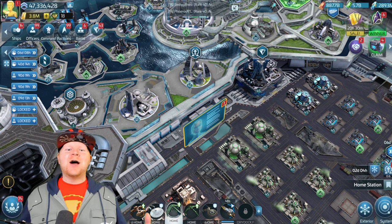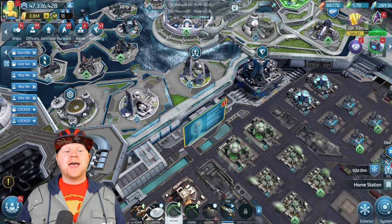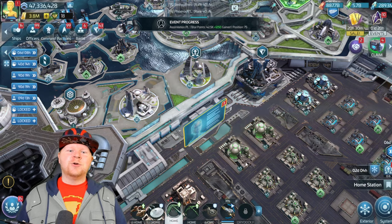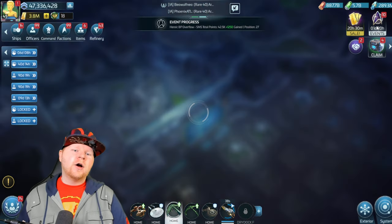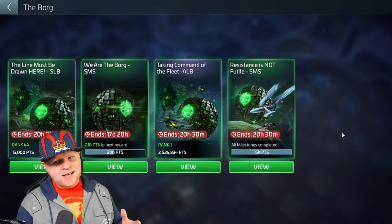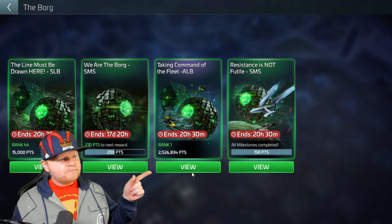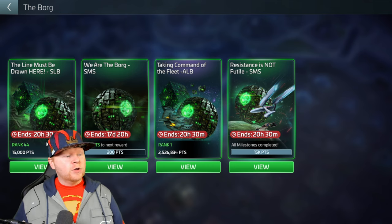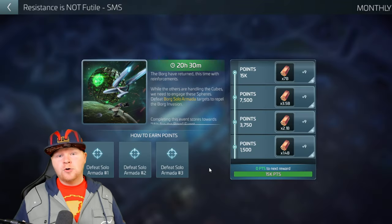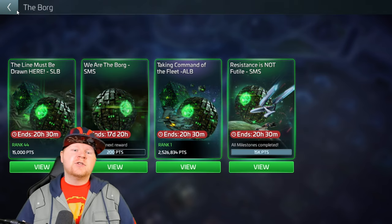Hey everybody, welcome back to the channel. Today I want to talk about Borg Solo Armadas. They just rolled out here recently and you'll notice there are some events that you need to do involving them. So the best thing to do is discuss what are the best strategies for taking on the Borg, specifically Borg Armadas. We do need to eventually talk about how we can update the Vidar, but with the We Are The Borg SMS, We Are The Borg SLP, Resistance Is Not Futile SMS, and obviously more Borg Armada stuff coming, how do we effectively take these down?